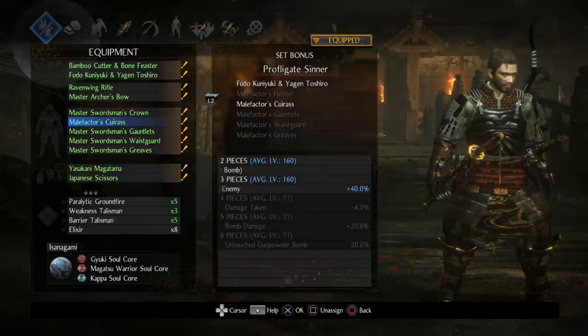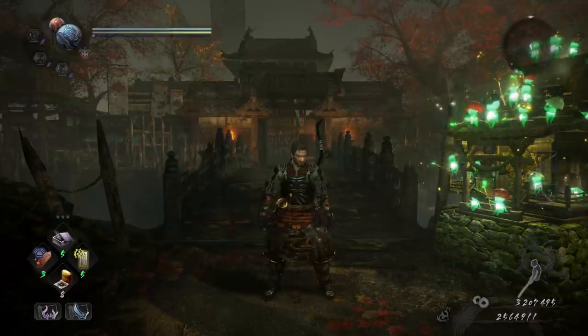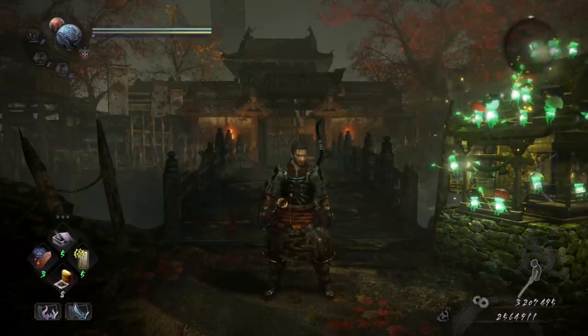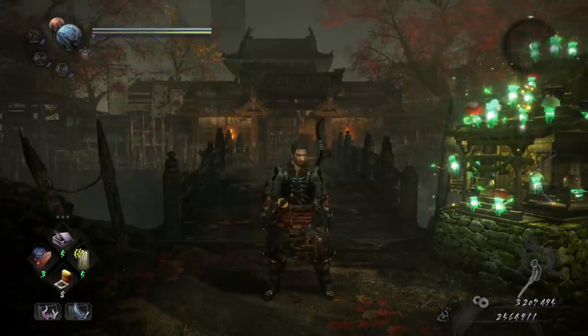In general, you farm these off of bosses. The boss of each different level has a smithing text associated with them, and obviously it's a little bit tedious to replay through an entire mission. So today I'm going to talk about what you can do to maximize your chances of getting a smithing text and show you how I go about farming them.